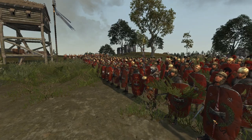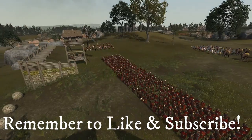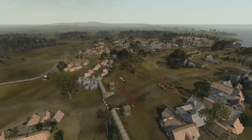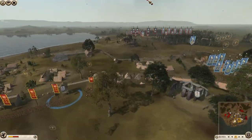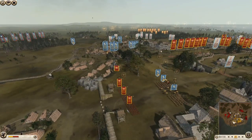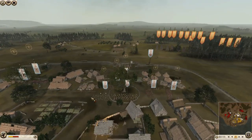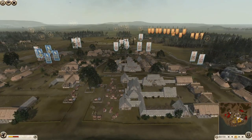Welcome back guys, today we have another Rome 2 battle - specifically a Rome 2 siege battle. It's a 3v4, attackers versus defenders. As the defenders we have Rome, Egypt, and a Carthaginian player. This was sent in by the Rome player.